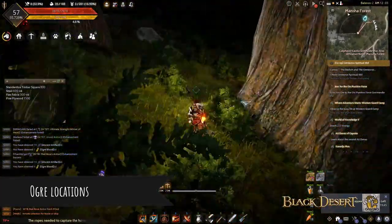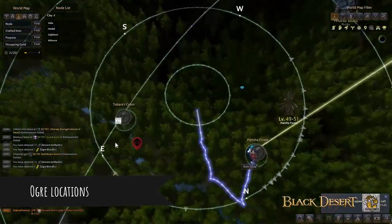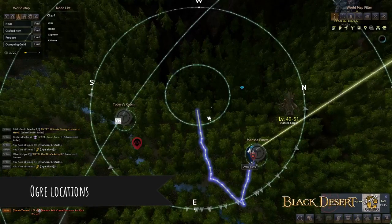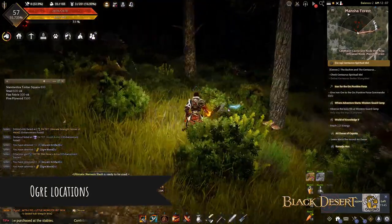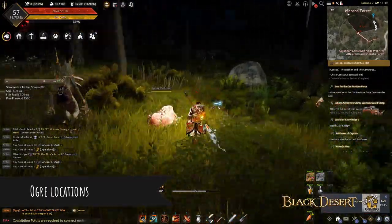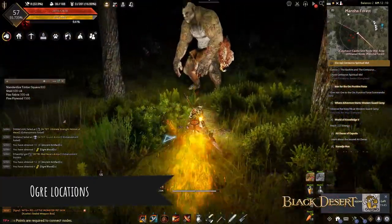The second one is on the left side — there's another excavation site there. The third one, you have to go down from this location and go clockwise from here to right over here in this area. As I mentioned, most of the locations where you can find these Ogres are in the excavation sites, so you just have to look around.